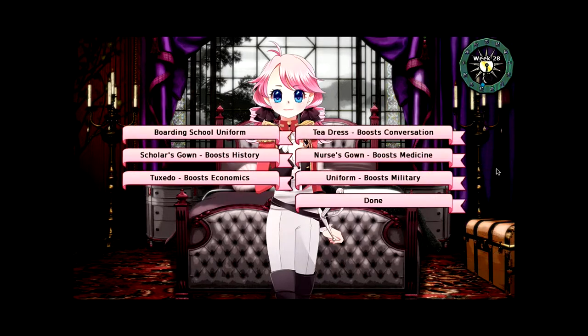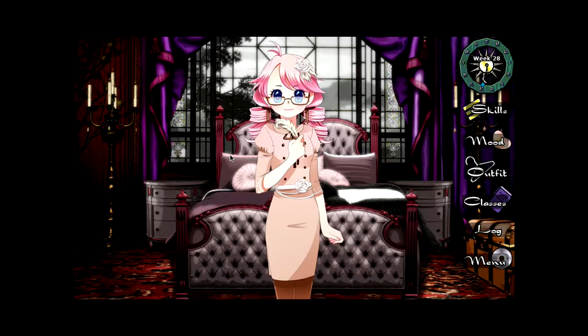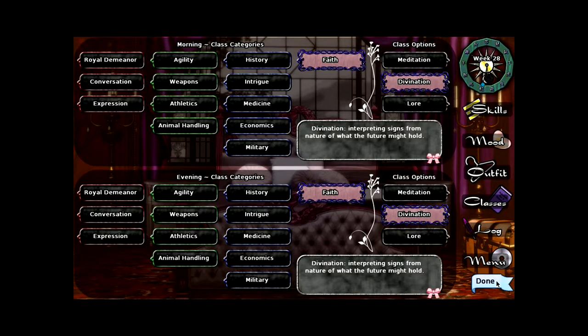Let's take a look at our new outfit. It's the tuxedo. Kind of underwhelming. I could have thought of better economic outfits — kind of what I had in mind is more like the scholar's gown for economics, in the color that the tuxedo is in, with less bows. What shall we boost today? We could do some more intrigue — there is a good bonus on that. We should do more divination, I think. We could use just about anything. I think we should work on our flattery and elegance as well. Let's take two days in divination just to have it there.